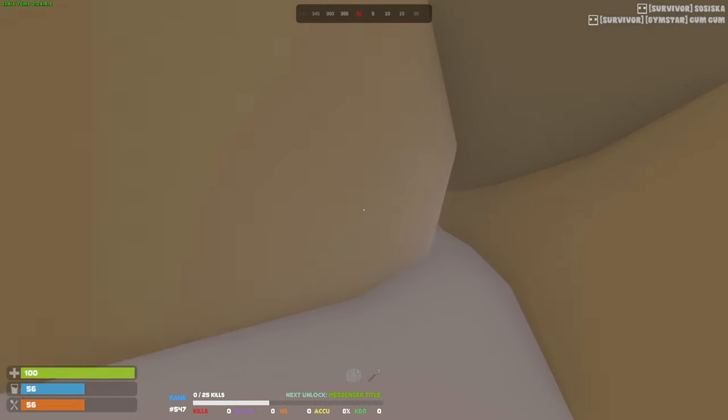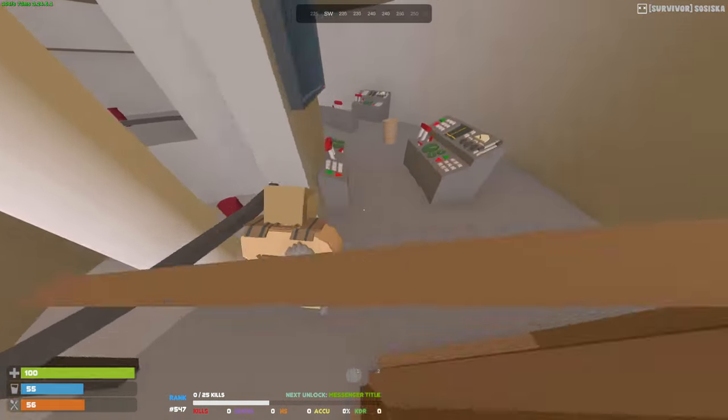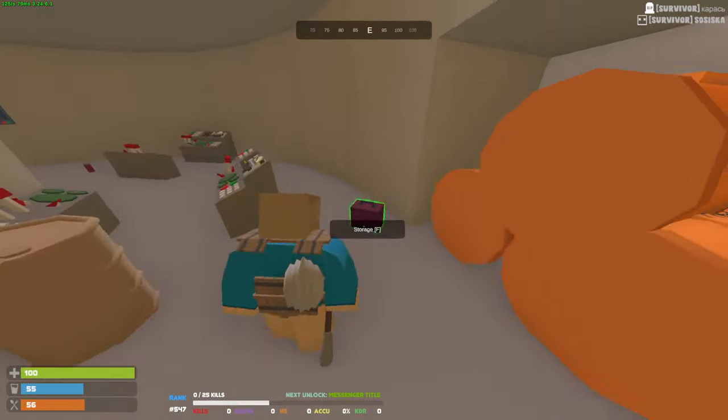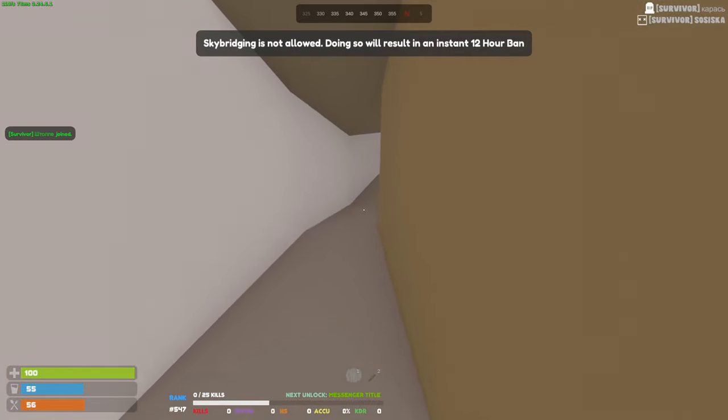We'll give it a look just in case. Kind of hope they're not down here anyway because I have no guns. Yeah, it's completely looted — there's nothing. There's a military crate, a locker, we'll take that. Toolbox, a shirt. Well, we'll go recycle — no problem. And we will start building the base very soon.